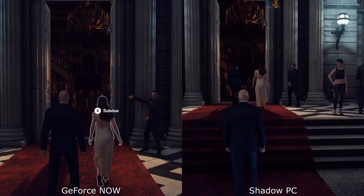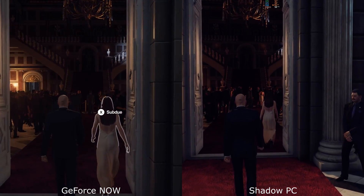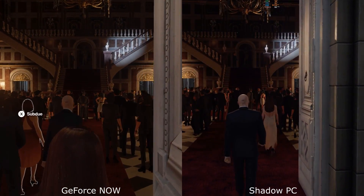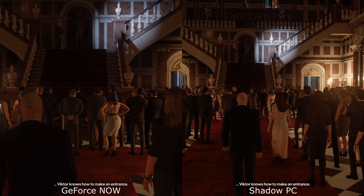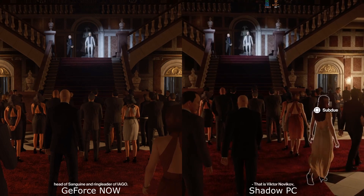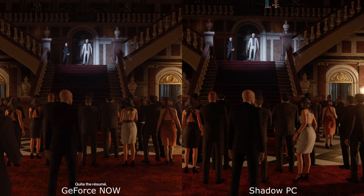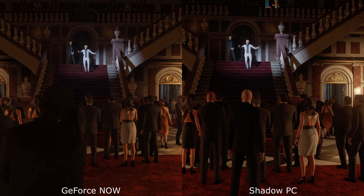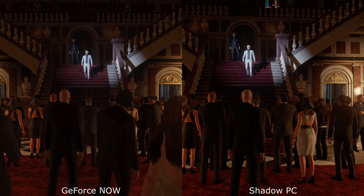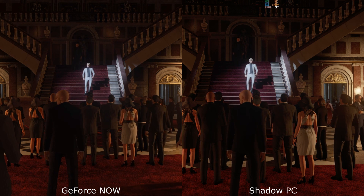Shadow is still dipping into that 30 frames per second mark here and there. Geforce Now does seem to hold a higher frames per second and we see less of that stuttering. As the target comes down the stairs, comparing side by side, the only real difference is the colouring. Quality-wise, they are both looking extremely sharp.